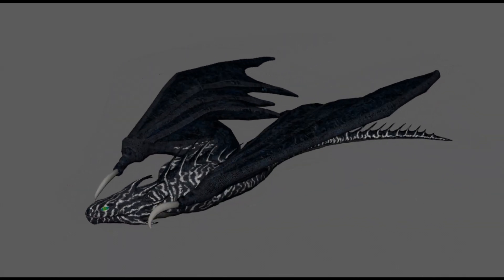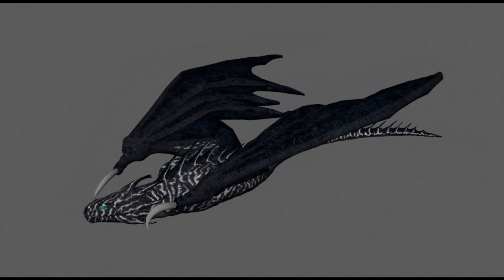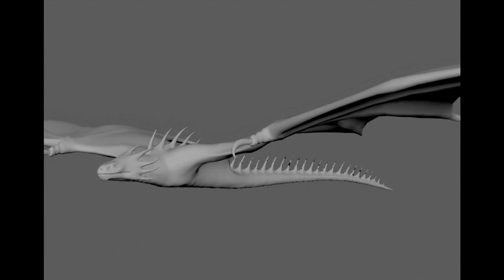It is slow on the ground, moving in a serpentine manner, as its wings are not really designed for walking. However, it is completely at home in the air and will be spending most of its time flying through the clouds and soaring high looking for unsuspecting dragons.